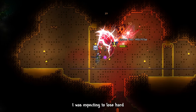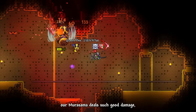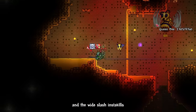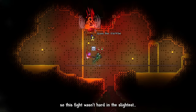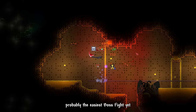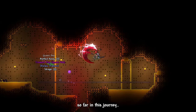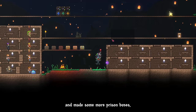I was expecting to struggle against Queen Bee, but I was hardly losing. Our Murasama deals great damage and the White Slash insta-kills all of her small bee minions. This fight wasn't hard in the slightest — probably the easiest boss fight yet. After defeating Queen Bee, I went home and made some more prison boxes.